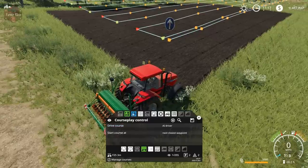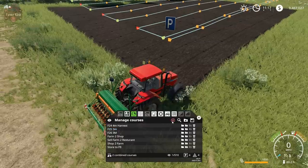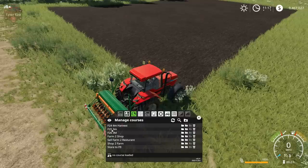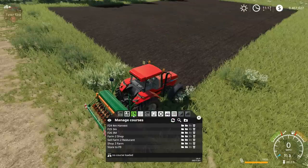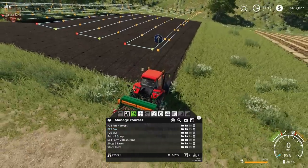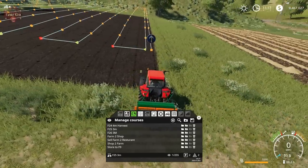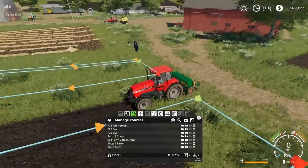Remember in the last part of the series we basically recorded a field 25 three-meter course to cultivate. Our seeder is also three meters, so we can just use the exact same course. The way to load the course up is to go to the globe, pick the course by clicking on this folder icon to load it up.